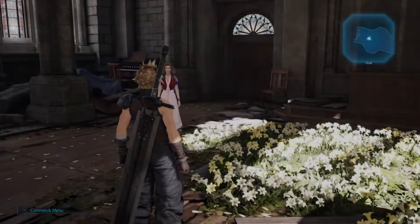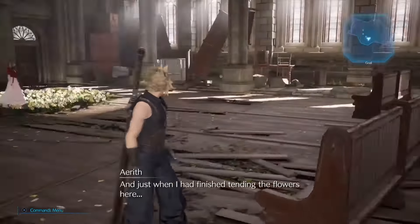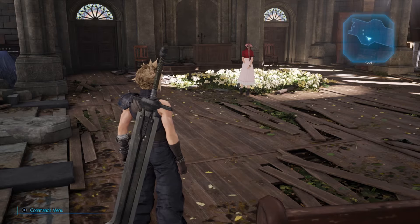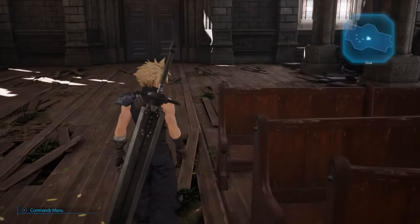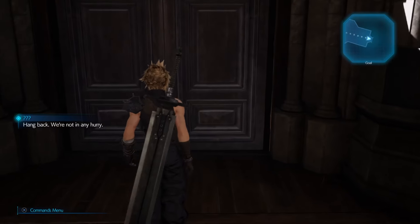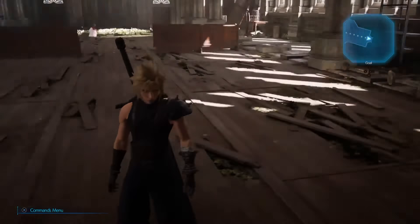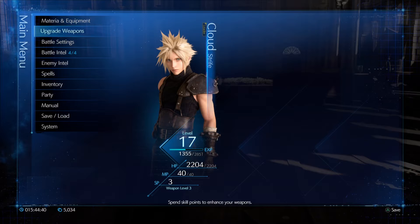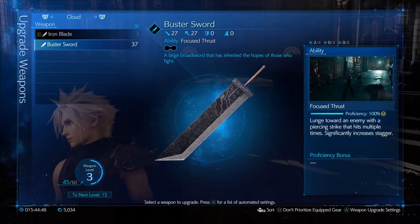I'll close out of the menu here and wander around the church a little bit. Just when I had finished tending the flowers here, we get a few lines of dialogue from Aerith. We can also wander up by the door. We get a line of dialogue from an undetermined source, at least for the time being. It's also worth acknowledging that with Barret and Tifa being gone, we're going to have to rework our party strategy in all likelihood.